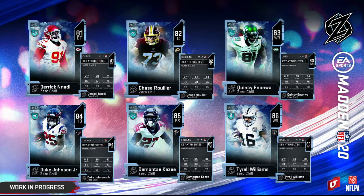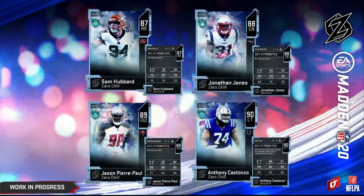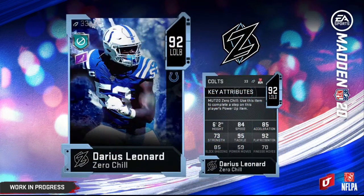Pack reveal, Zero Chill is here right here guys. 86 Terrell Williams is going to be the star of that pack with 88 speed. Jason Peter Paul looks alright, Jonathan Jones — if you have any questions about this promo let me know. This is going to be a full review, we're going through sets and players.